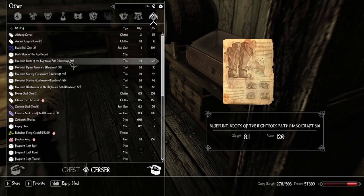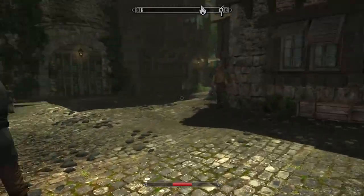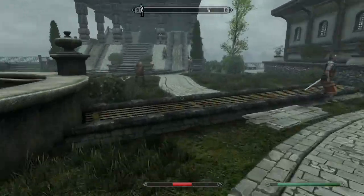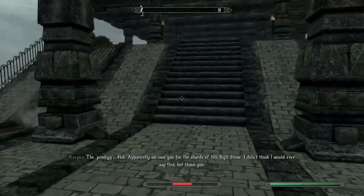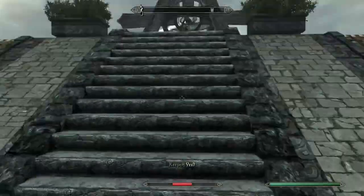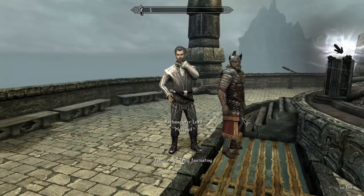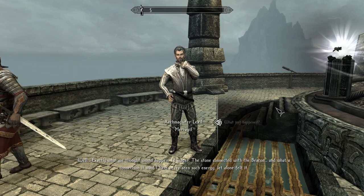Is that it? I think that's it, we'll leave it there. We're gonna go back to the Sun Temple now and return the stone to the Arch Magister, before I forget and not return it at all. Should be up here in his usual place. Yes, you do. Fascinating. What just happened? Well, exactly what we thought would happen, Archie. The stone connected with the beacon.